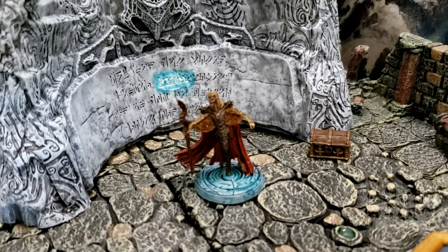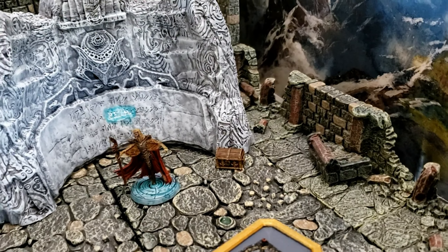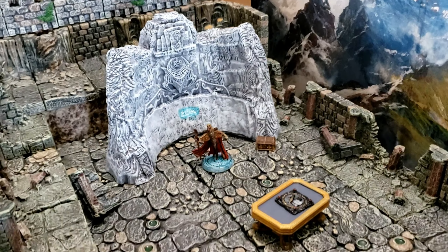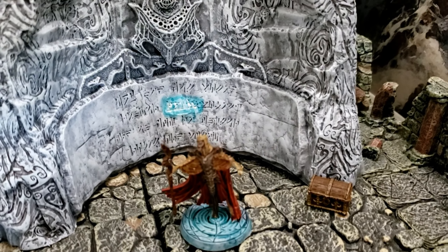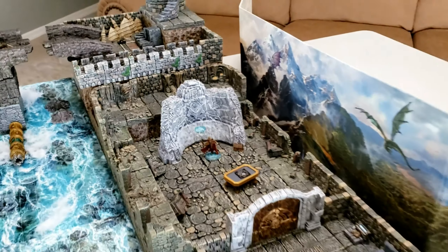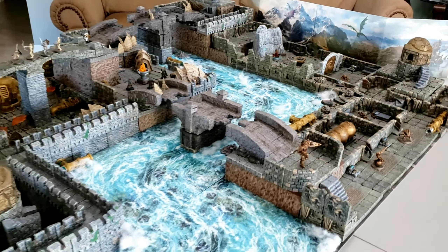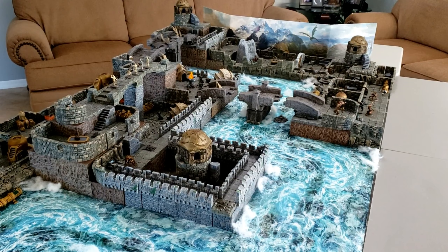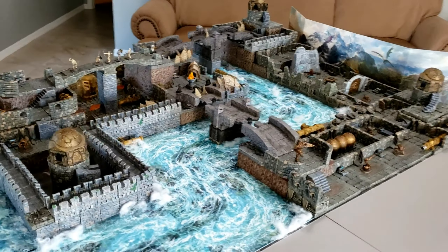Then the classic Dwemer dragon door that prevents passage unless you have the correct claw. You solve that puzzle and it brings you into the word wall room, which has a large dragon priest guarding it that pops up to attack. There's a big treasure chest and even an enchanting table — my version of it — to enchant or disenchant items. When you get close to the wall you get the blasting, blaring blue and white colors that swirl around you as you absorb the word into your mind.